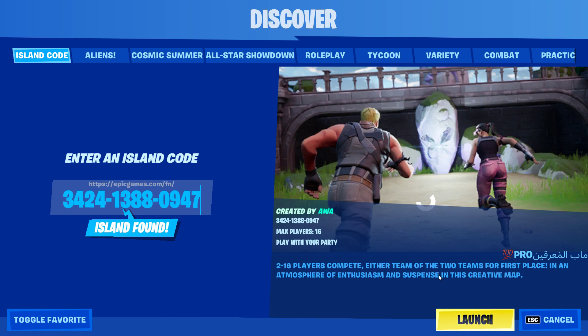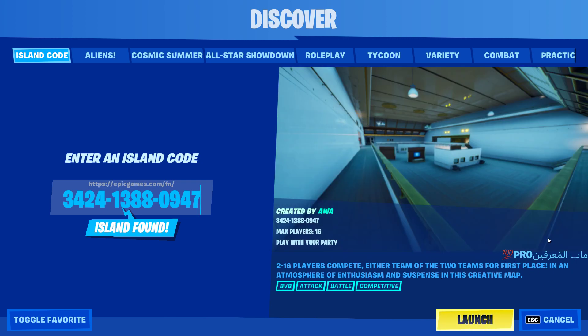Put the code in and go. So guys, that's the code you want to put in — as you can see here, Pro 100 is 100. And yeah guys, that's how you play the new Pro 100 map. There's only a quick one today, like it always is — that's how you play it.